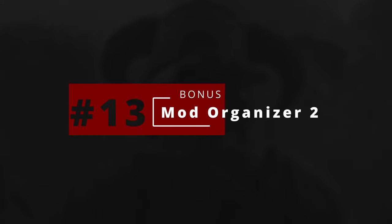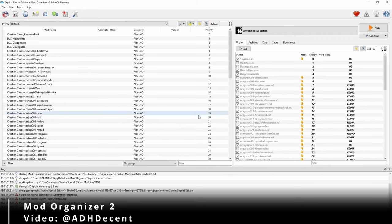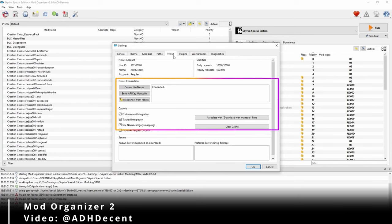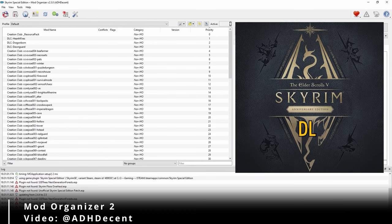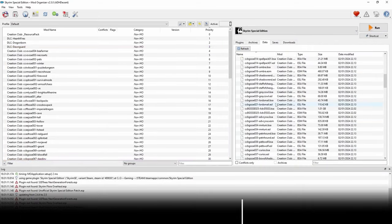And our bonus app of the day: Mod Organizer 2. Let's talk about the unsung hero of the modding world. This app is like your personal Dwemer workshop, where you can tinker with your mods and create the perfect load order without breaking your game. It's like having a team of expert engineers at your disposal, ensuring that all your mods work together harmoniously. With MO2, you can easily install, uninstall, and manage your mods, keeping your game organized and conflict-free. It's like having a magic sorting hat for your mods, ensuring that each one finds its proper place in your load order.